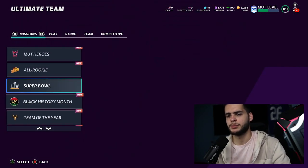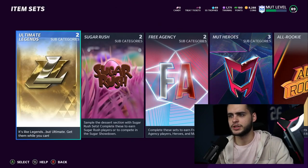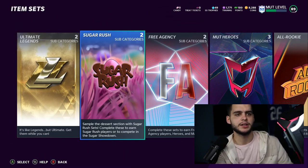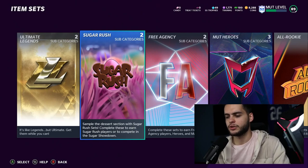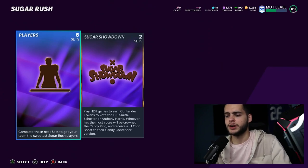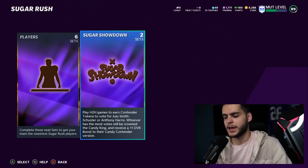I want to show you guys the missions tab but I don't see it up for some reason. If we head over to sets it should be up — the Sugar Rush promo. Here we go, Sugar Rush right here as you guys can see. Pretty cool art. Sample the dessert section with Sugar Rush sets — complete these to earn Sugar Rush players or to compete in the Sugar Showdown.